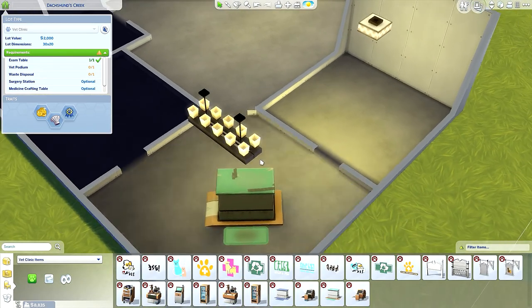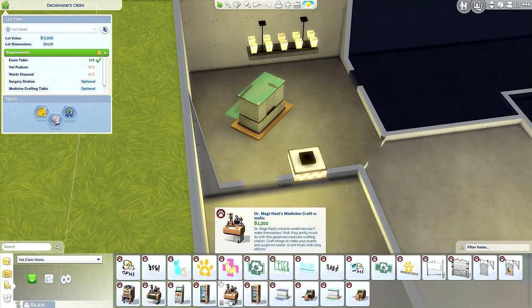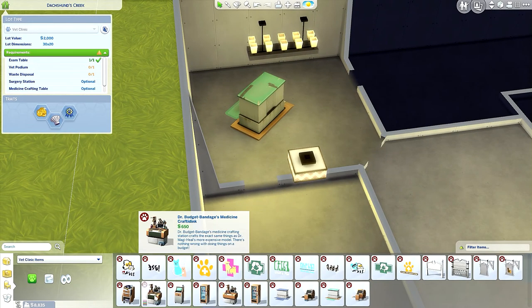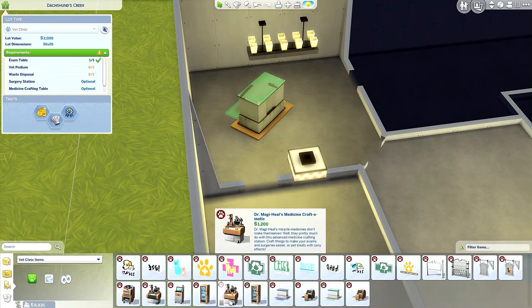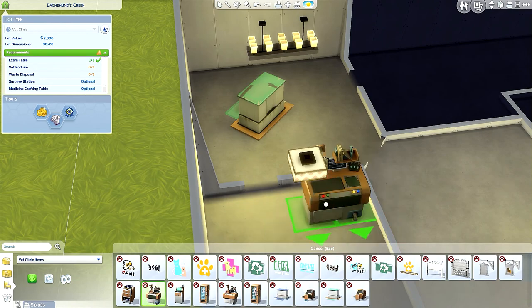For the office I'm going to need this crafting machine. There's one for 1,002 and one for 650 — this is also a used one. What's the difference? One says 'craft things to make your exams and surgeries easier or pet treats with zany effects.' The other says 'medicine crafting station — crafts the exact same things as the more expensive model.' Nothing wrong with doing things on a budget!